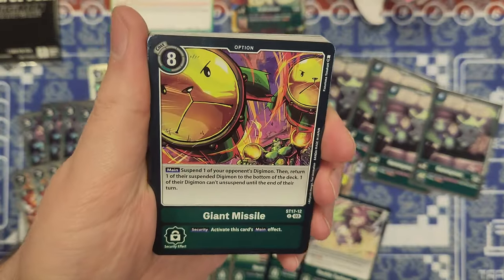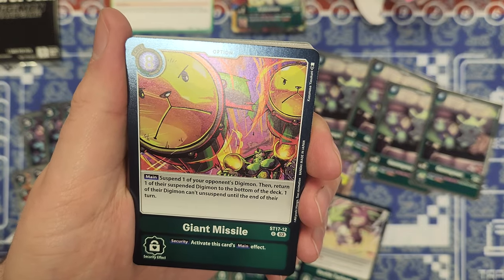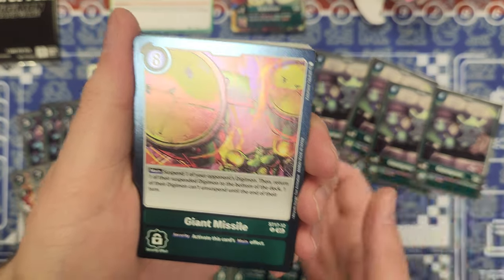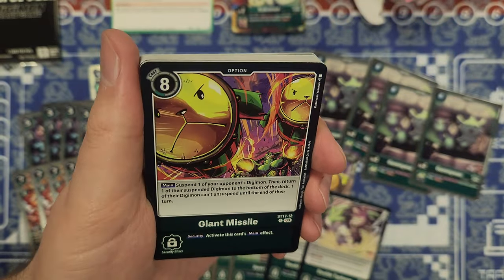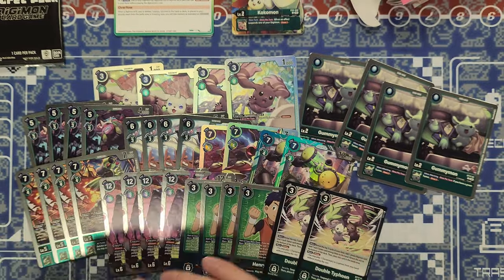Then we have Giant Missile — 8 cost option. Main: suspend 1 of your opponent's Digimon, then return 1 of their suspended Digimon to the bottom of the deck, and 1 of their Digimon can't unsuspend until the end of their turn. So it's like a 3-in-1: suspend 1, bounce 1, prevent 1 from unsuspending. The security effect does the same thing. We got 4 copies of that.